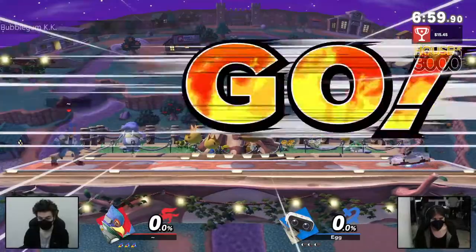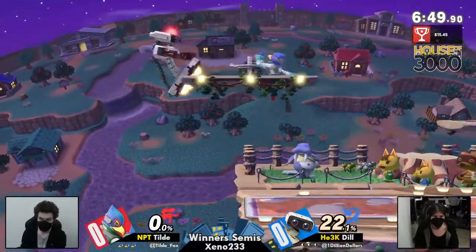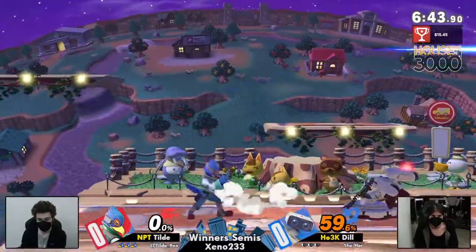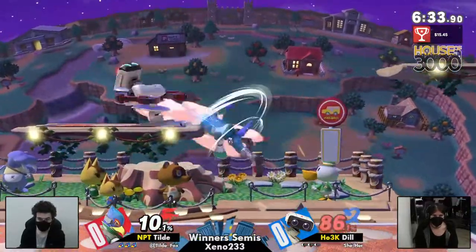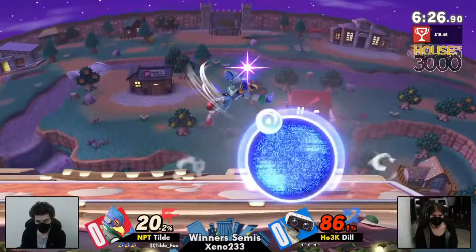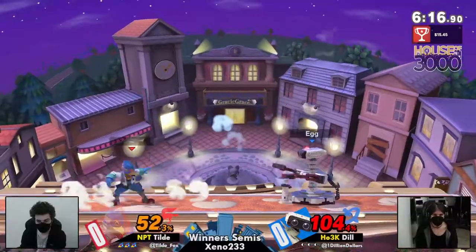We got Dill and Tilde, winner semis coming in on Town and City for game one. Tilde already showing some nice item control with those downward item throws to set Dill up, potentially converting into huge Falco conversions. Tilde is no stranger to the Rob matchup — there was a period where grands every week with Zamba or Tilde, about four or five of them meeting in bracket, so Tilde has done his homework on this character.